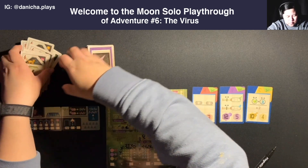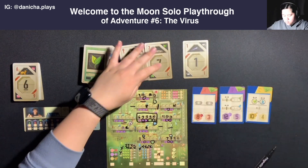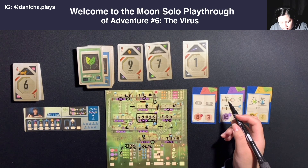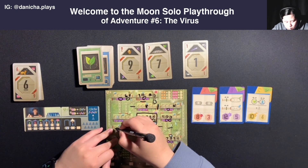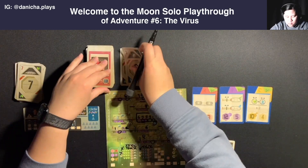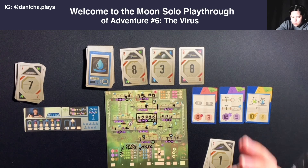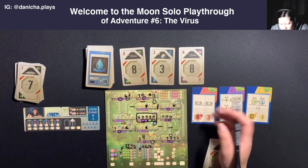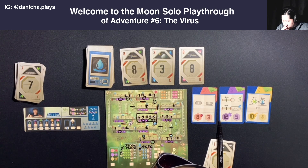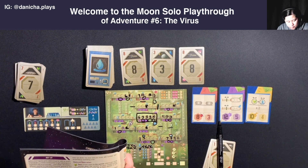I do riffle shuffle these a bit because I think they're meant to be in this game, and they're not sleeved. I've got Astra's cards here - I'll continue to leave those on the side. Let's draw three. The one might be useful actually, so I'll use the one with the energy action. I'm trying to think when I'm supposed to propagate.